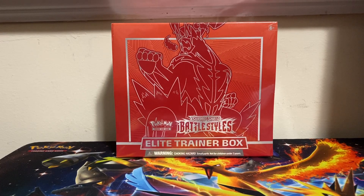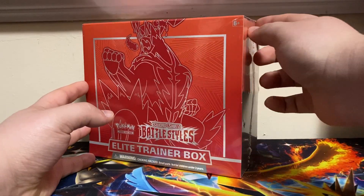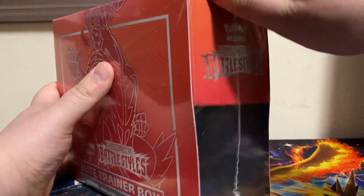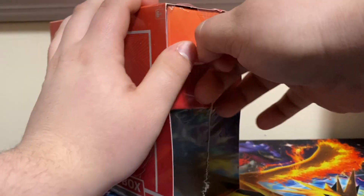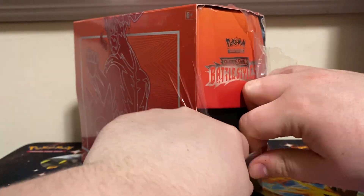What is up guys, little one here, and today we are opening up — I believe this is the Single Strike Battle Styles Elite Trainer Box. I'm pretty sure that's what the red one is. The red one is Single Strike and the blue one is Rapid Strike.